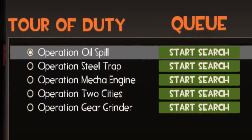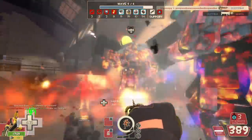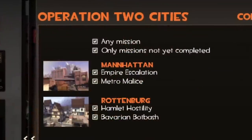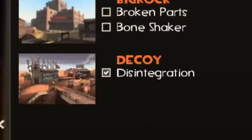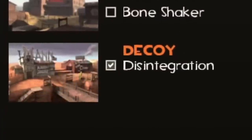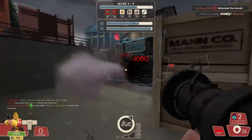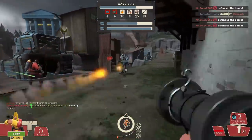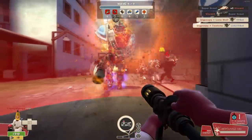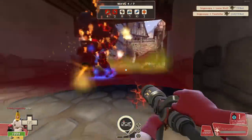Let people queue for multiple tours at once. As of right now, you're limited to the missions contained within one specific tour. This works fine if you have a blank slate on Two Cities, but if you're only looking for one particular mission on a lesser-queued tour, be prepared for longer wait times than the rides at Disney World. A change like this would allow for more groups to be filled across different tours, rather than being force-funneled into Two Cities because of long wait times and dice-roll server locations.